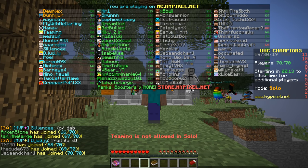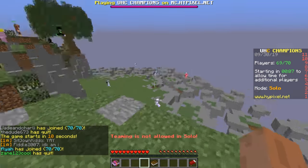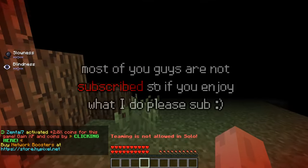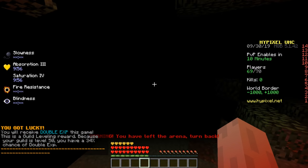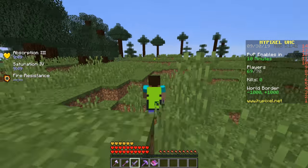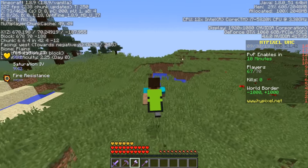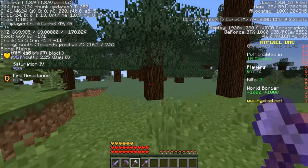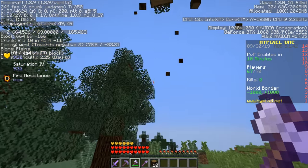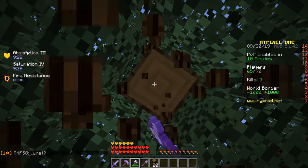Hey, what's up guys, your boy robocop62 here, back again for another UHC. My nick is indeed robocop62. Something very cool — I fixed it so my crosshair, my mouse pointer, actually shows up on my screen. It hasn't shown up in the past 20 to 40 videos because there was an issue with StreamLabs OBS that pretty much every YouTuber has where their crosshair wouldn't show. After hours of trying to fix it, I fixed it — we got a crosshair boys!